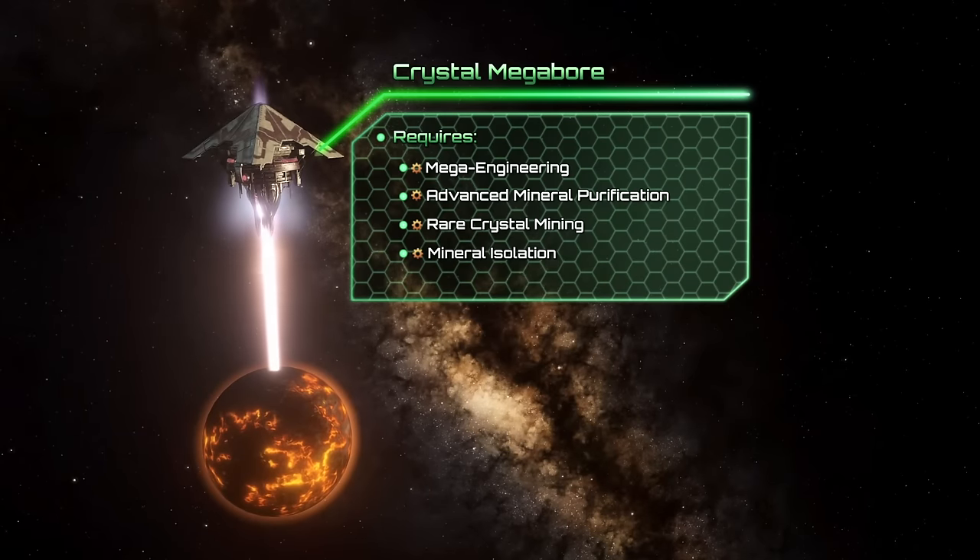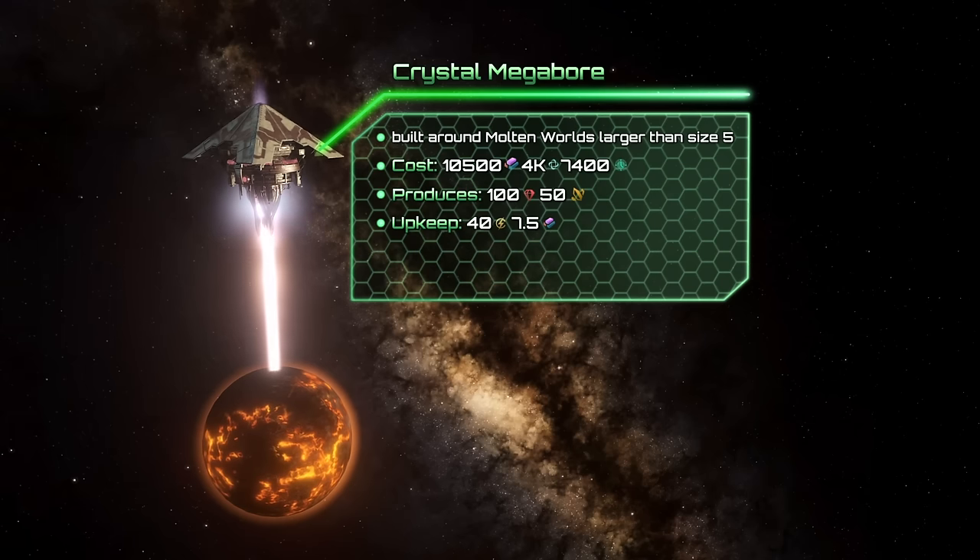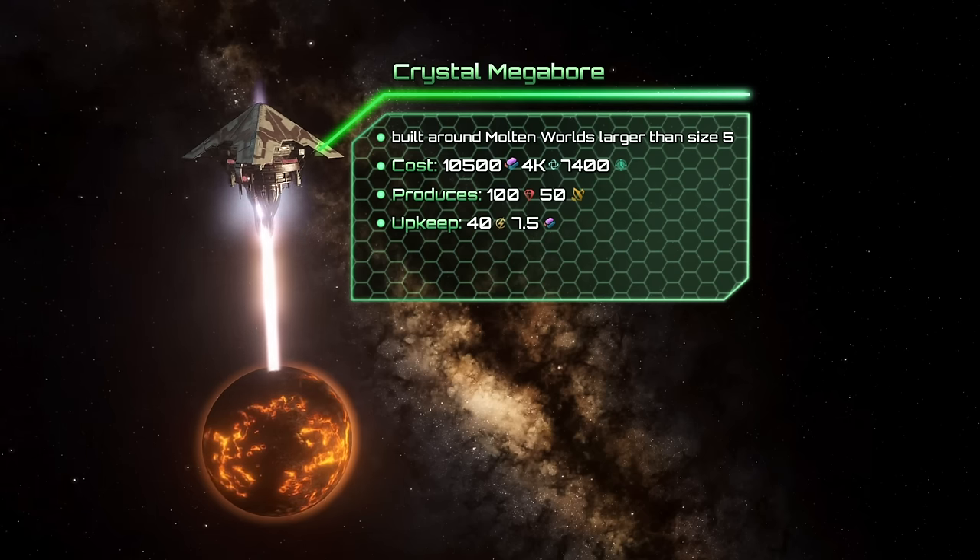There's also the Crystal Megabor, which also produces minerals. You can research it with Mega Engineering, Rare Crystal Mining, Advanced Mineral Purification, and Mineral Isolation. It can be built around any molten world larger than size 5, and it needs 10,500 alloys, 4k unity, and 7,400 days to be built. At its final stage it produces 100 minerals and on top of that 50 rare crystals, at the cost of 40 energy and 7.5 alloys upkeep.